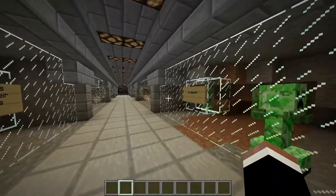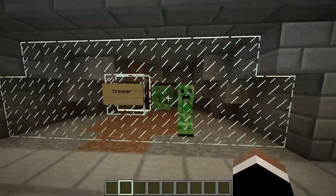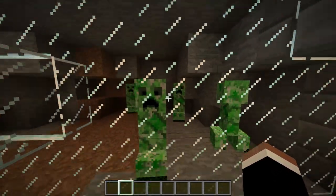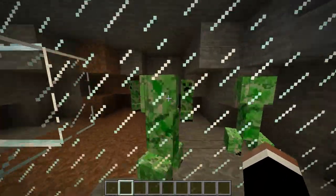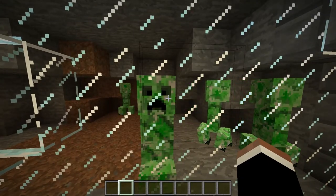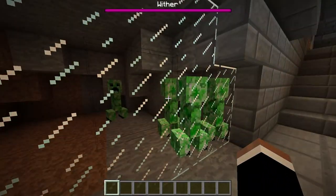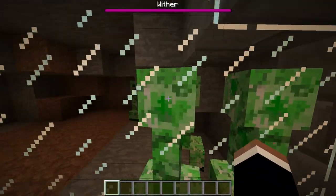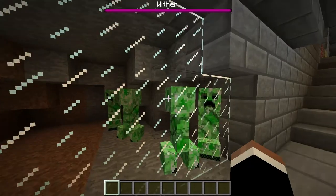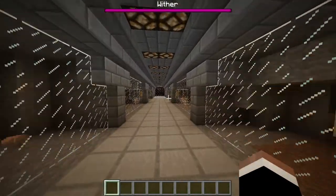Next up we have creepers — probably the most known mob in the game of Minecraft. They will explode in a massive radius, not as much as the charged creepers though. These creepers are dangerous, and if they come up behind you, you're probably dead even with iron armor sometimes, depending on what difficulty you're in. They spawn at night and in caves, they will sometimes ruin your mining. They are annoying but probably the most known mob in Minecraft.